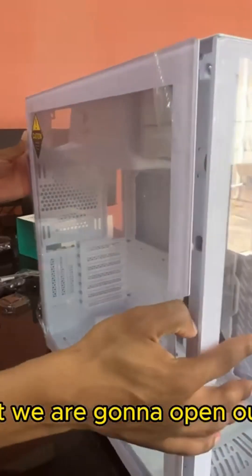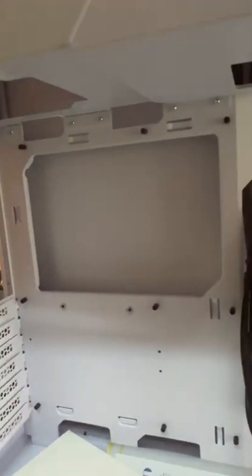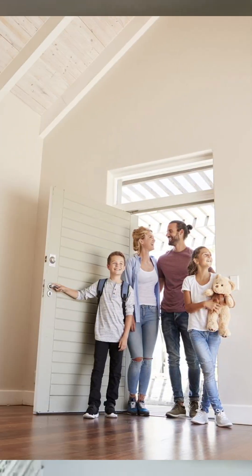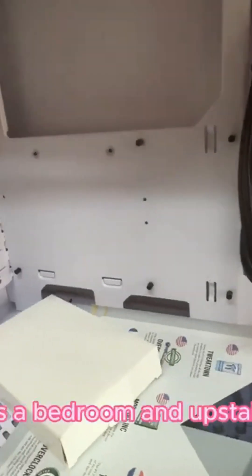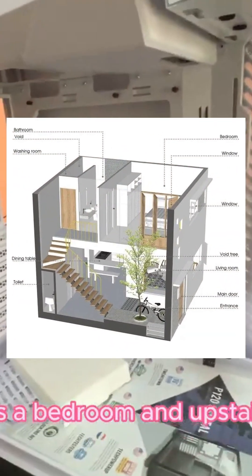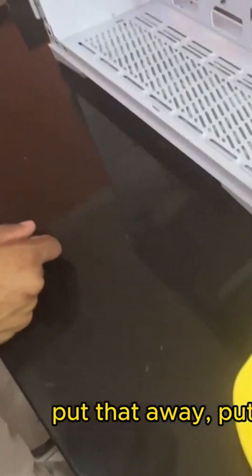We are going to open our side panel — like a fridge. It's really nice and very spacious, you can see. It's not a house for sale. It's not real estate. It's a bedroom, and upstairs you can do so much with this.